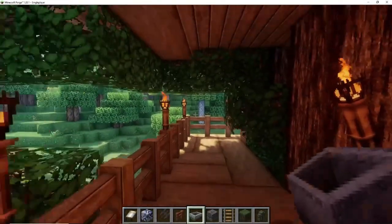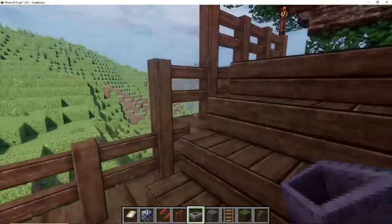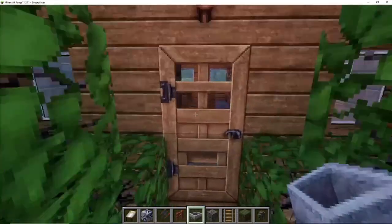I also hid the main entrance between the trees so you won't just find it unless you come up the stairs like this and just carry on. So this is my treehouse that I've built from scratch, and here we go into the main entrance of the house.